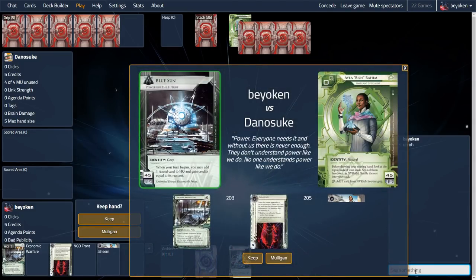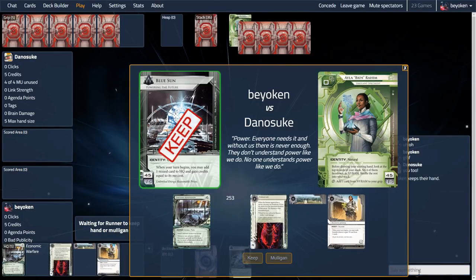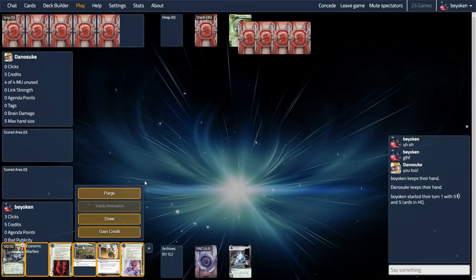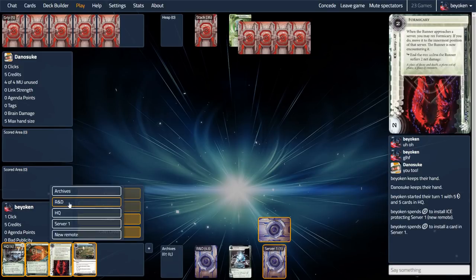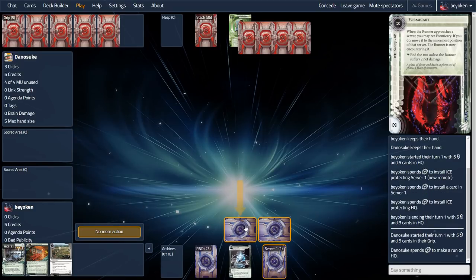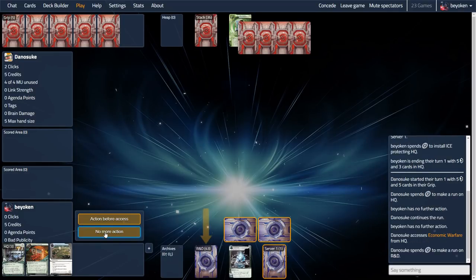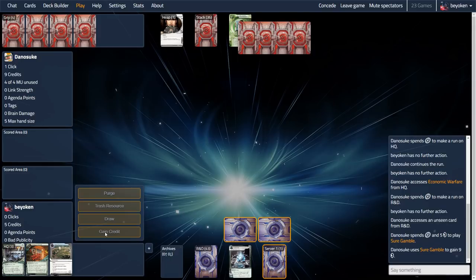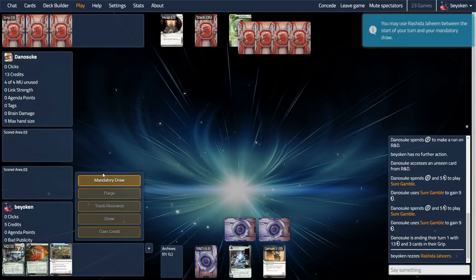I have absolutely no idea what to expect from my opponent, so I'm just gonna play some good Netrunner. I'm gonna keep my opening hand because it has some pretty good cards — NGO Front and Rashida, I'm not gonna say no to that. We immediately face our first choice: which ice do we want to protect our turn 1 Rashida with? I went with Surveyor here because we are up against a runner with 0 link, so a Surveyor would cost 4 credits for them to pass through. Normally you wouldn't rez a Surveyor for 5 credits on turn 1 as you'd go bankrupt, but because you are Blue Sun you can afford to rez it and then bounce it back into hand if they spend too much money pumping into the trace.